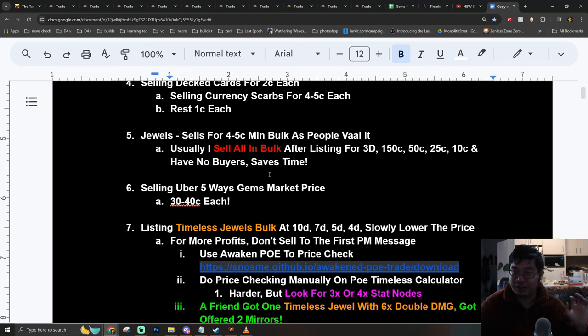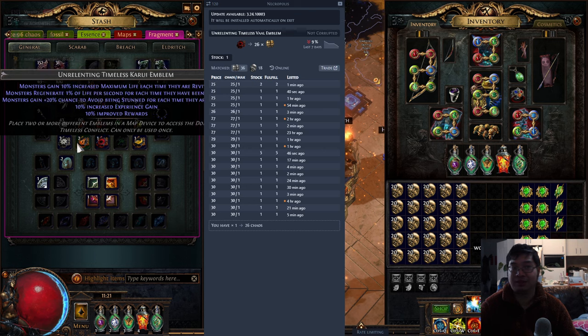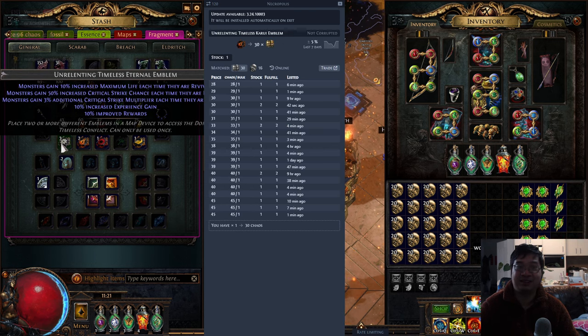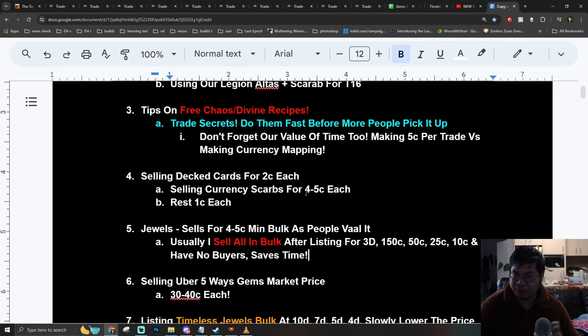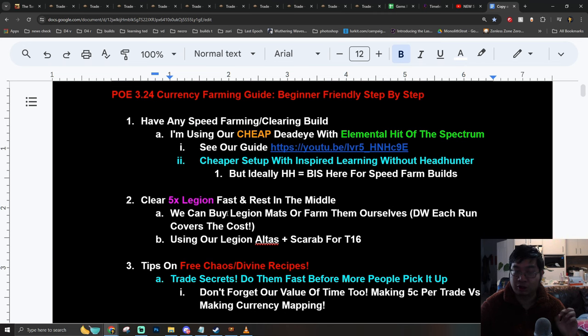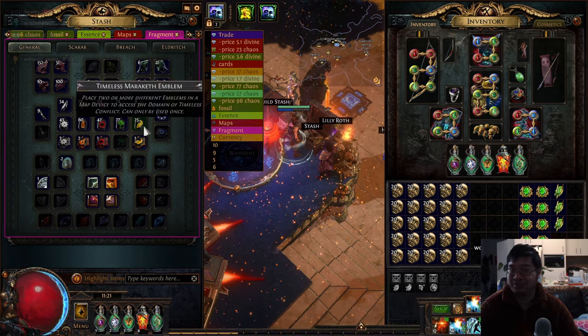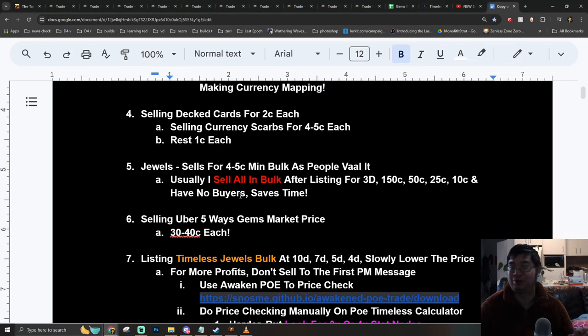As you farm Legion, sometimes you get uber juice — uber emblems. These can sell for 20k, 26k, 30k, and some sell for 35k. Just by getting any of those items I mentioned and selling them correctly, you will recover the cost of the Legion runs. This is why I bought so many Legion runs — it's always profitable for me to run those.